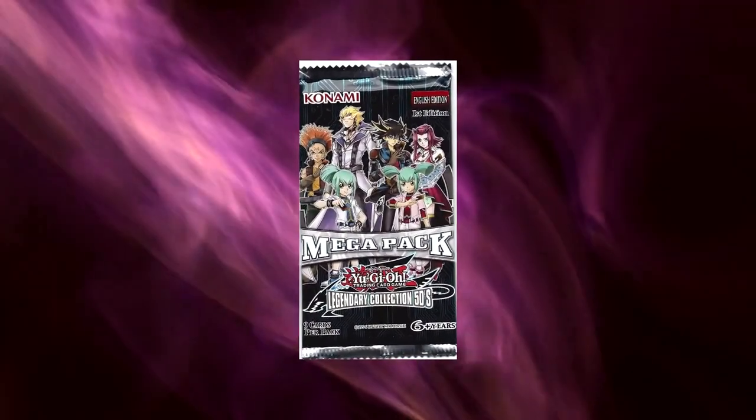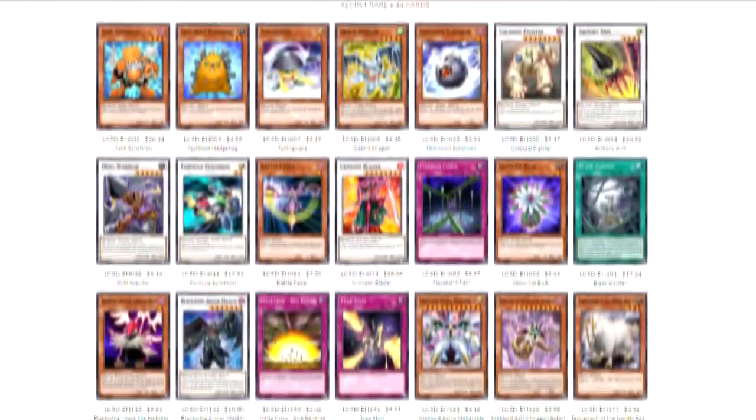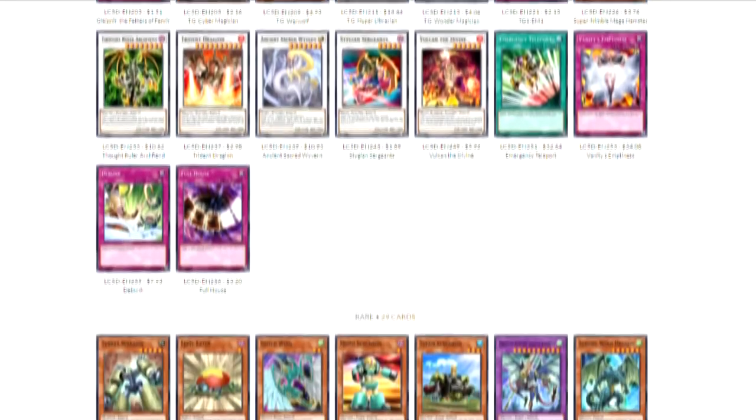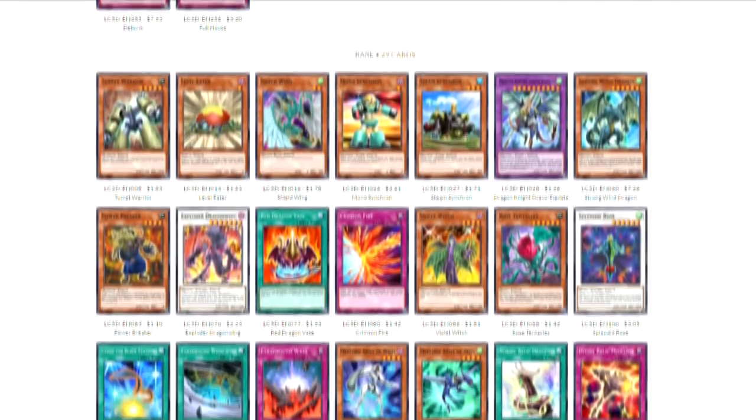Legendary Collection 5, 5D's Mega Pack, released in North America on October 24, 2014. This is our first foray into the Synchro Era, and we are entering that era with a bang. This set contains some of the most well-known early Synchros.